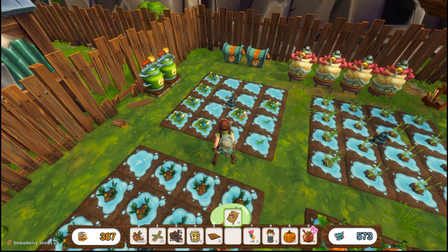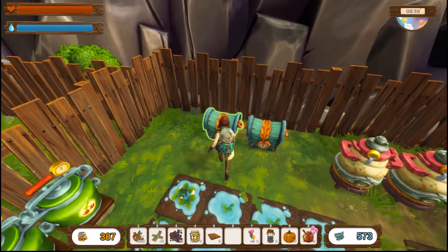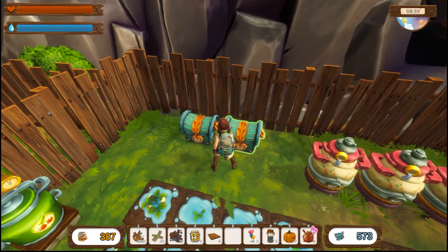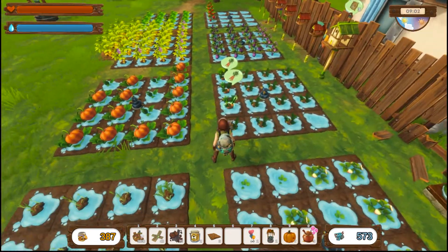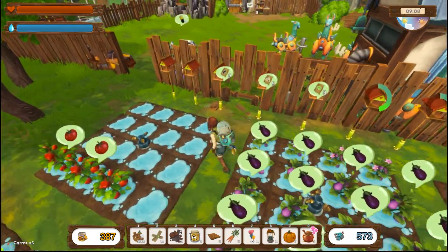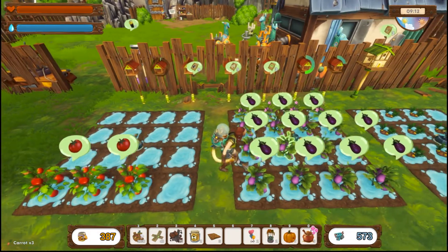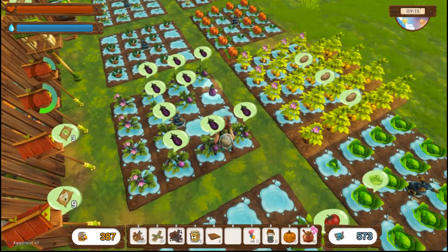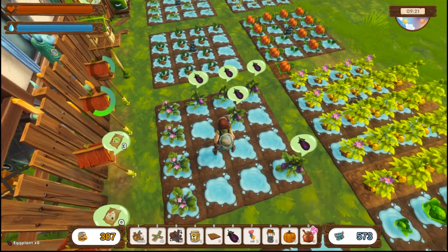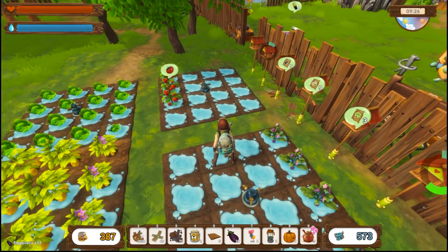All right, let's get the strawberries. Yep, strawberries are back in there. Okay, I used them all. Carrots - we only have three, but what we're going to do is take those three and throw them in here to start getting seeds back from them. We're at a little deficit but we still have plenty to do over in the other area.